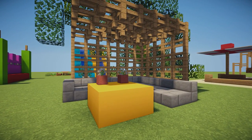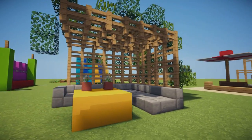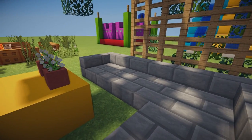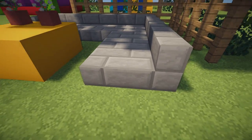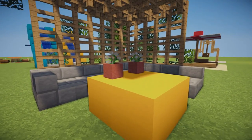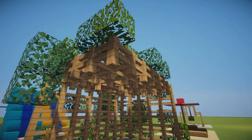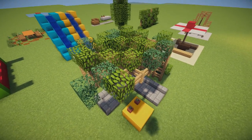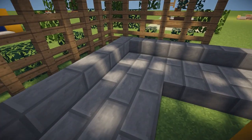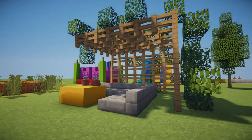Next up we have this absolutely amazing seating area with an overhang that looks very nice. This would look amazing for maybe a Spanish or Italian villa. The chair design uses stone brick stairs curved into an L shape with some stone slabs in front making the seat wider two blocks out. There's a little clay table two by two with some plants on top, oak fences going five blocks up with an overhang, and a random assortment of spruce and oak leaves. With shaders mod, light comes through casting realistic shadows — perfect for any garden.